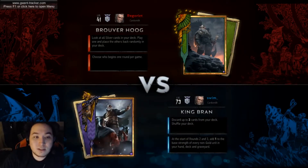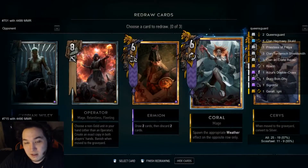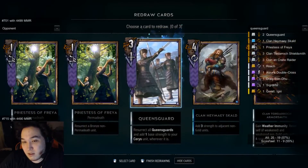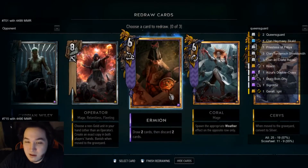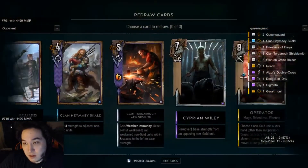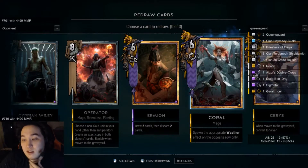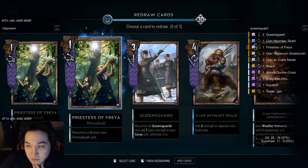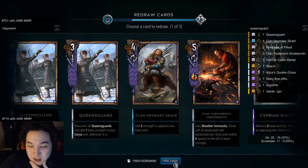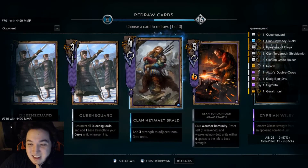Here we are against Squirtel. Squirtel is a very good matchup for us — they have no way to deal with the amount of raw power we have, since we don't play in a way that's too susceptible to Scorch. Sometimes they're able to get high-value Lacerates, and with a bad hand you can lose, but for the most part it's a pretty favored matchup. We've got Operator coming down on Queensguards, Freyas getting kicked out, Cyprian Willy for the Roach. Kick the Freya first as always. We've got Ermion so we don't mind spare Queensguards in hand. Could kick an Armorsmith — they can be very valuable against Lacerate or Manticore Venom.